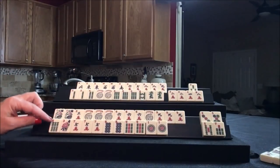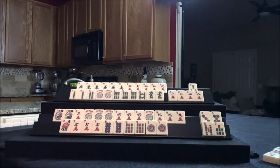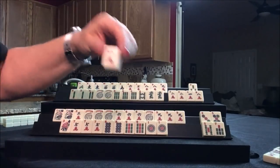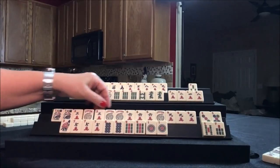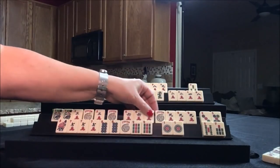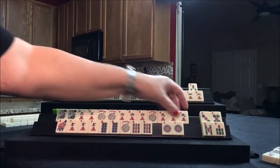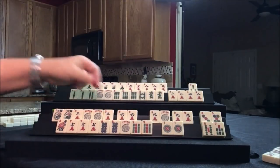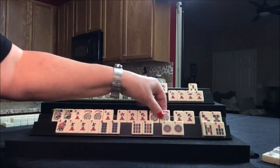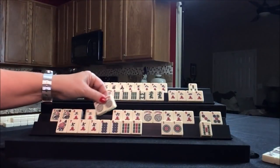Let's draw for player one — six bam, that's not helpful. Drawing up here — they already have their pung of six bams. One crack — that's a good discard. Player one — three crack. Nice. So now we could maybe use this down here. What about the three, six, nine quint? Three, six, nine quint — that's a potential there. Let's go ahead and give up on the seven bam. We've got lots of jokers — that's a potential. Let's draw up here — west. We don't need this three bam, so we still don't have to pick. Not yet.